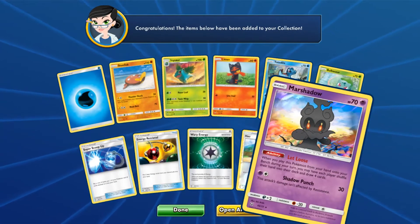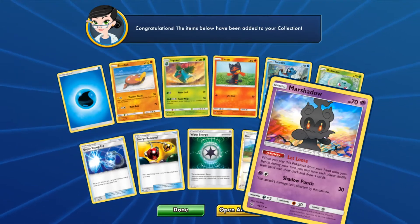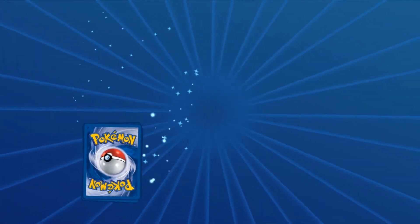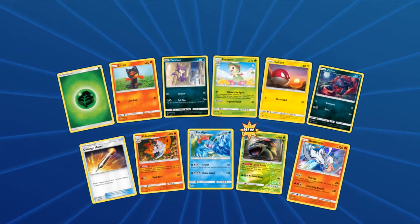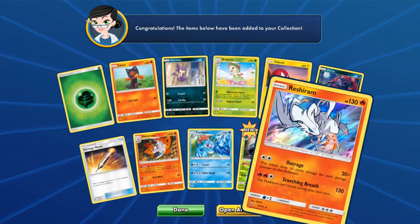Marshadow Hollow — Marshadow looks so stinking cute in this card. This card especially in real life looks so dark, but it's really pretty. I love the TCGO. Also, it organizes all my cards for me so I don't have to. Reshiram Hollow.